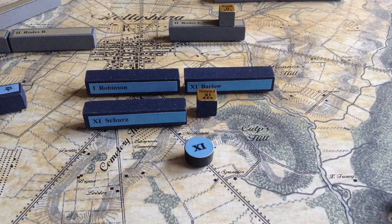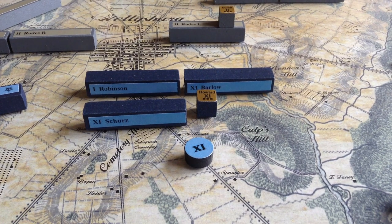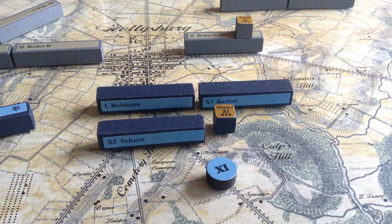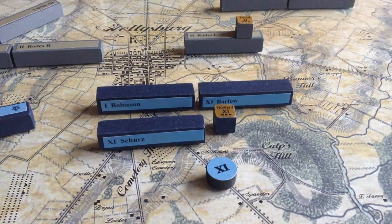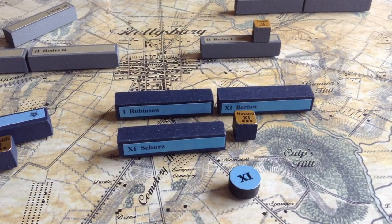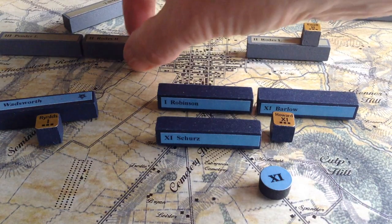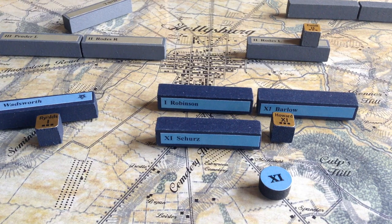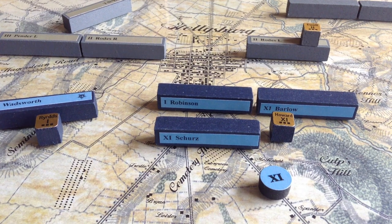We'll draw a chit and see who moves next — it's Howard's 11th Corps. For the first time, we could actually think about the 11th Corps counterattacking, and I think this time they will. With aggressive play, you've got spent Rhodes in clear terrain and a fresh Barlow who just repulsed him — why wouldn't you attack? Barlow will cross this open terrain where Wesley Culp lived — that's why Culp's Hill is named after his family. Robinson could also skirt the town and hit Rhodes. Schurz is fresh and can serve as a support division.